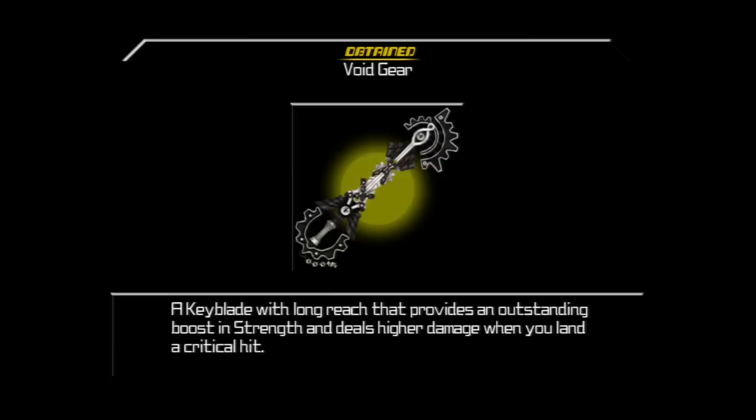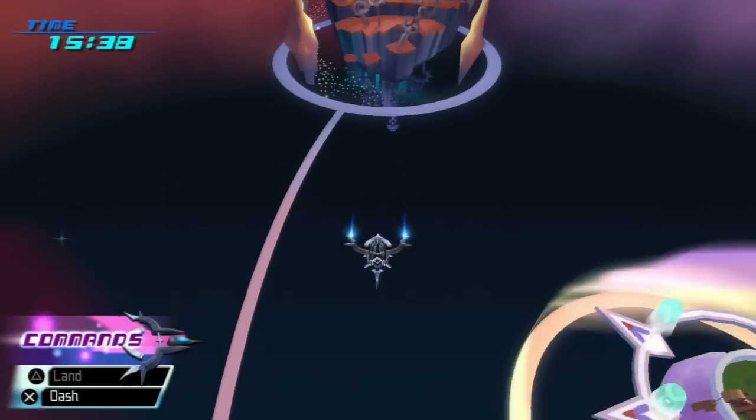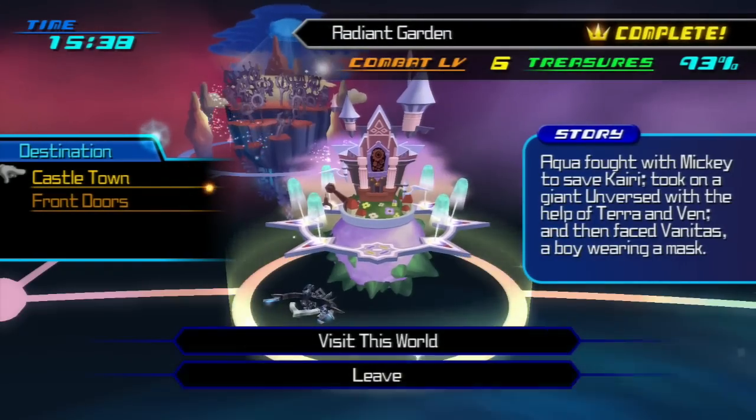For beating the Lingering Spirit of Vanitas, we will get Void Gear — a way stronger Keyblade. I can't even believe I did that, honestly. That fight and the one we're going to take care of in the next episode, and even the ones after that, were the reason I did not want to make a Let's Play of this game — just because they're so hard. I could never beat that guy on the PSP; it was just way too difficult. But we did it, and Vanitas is no more.